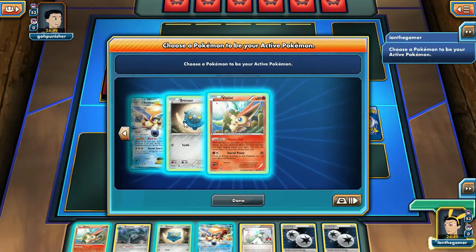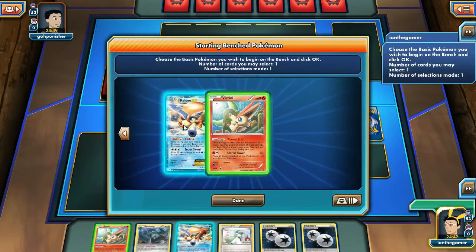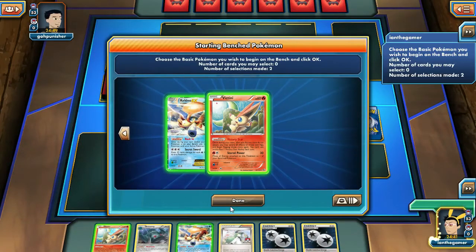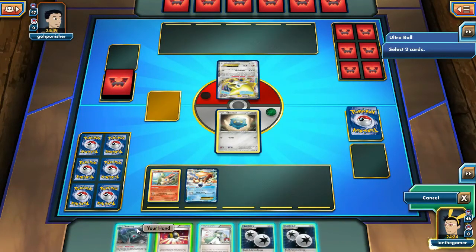We'll start with the Bronzor. If we really need to use Keldeo we will. We'll get the Victini, get the DCE and Keldeo out now. That's a bad start for them — they've got the Jirachi. No one wants to start with Jirachi — downside of playing it.